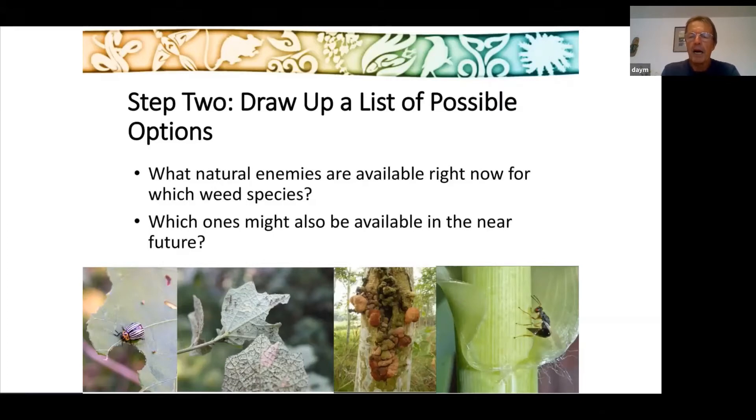When we click on a particular country, up come the weeds only present in that country. We can then look through the agents and choose one rated one or dark green, meaning it's available in the Pacific and causing high impact on the target weed. A blue colour means we might need to do some additional host testing before using that agent. The table helps us choose which natural enemy is appropriate for your country if that particular weed species is a priority.